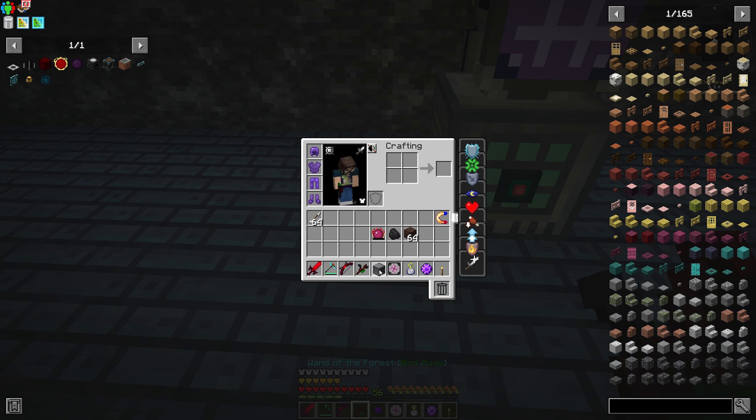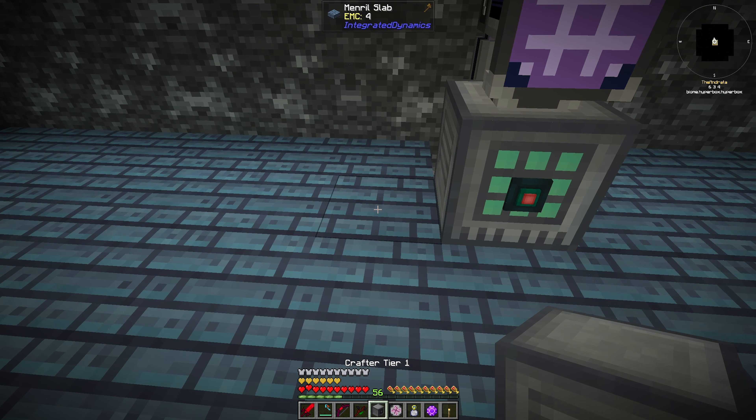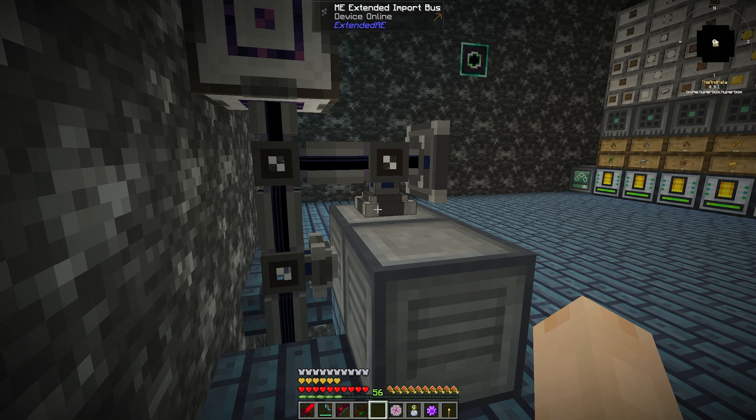So let's go ahead and get ourselves a crafter placed down. I could use this crafter, but the level emitter is going to turn the redstone on and it would stop everything else from crafting, and I don't want that. So what I want is an exporter and an importer. At this point it would be smart to have an interface and then have the interface handle all of the imports and exports.